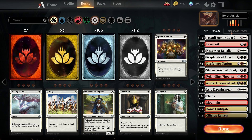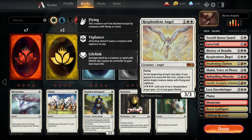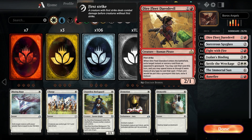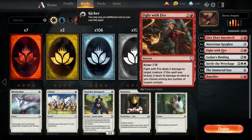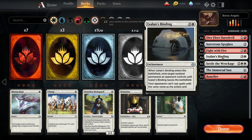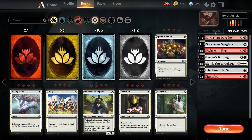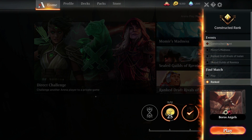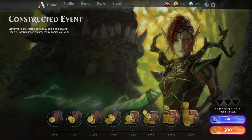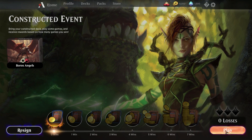As for the sideboard, this is really a best-of-one deck, but the sideboard has: four Dire Fleet Daredevil, one Sorcerous Spyglass for annoying planeswalkers, one Fight with Fire for a board wipe or damage finisher, four Ixalan's Binding, one Settle, two Immortal Sun, and two Banefires. We're going to take this into a constructed event — best of one — and see how we do.